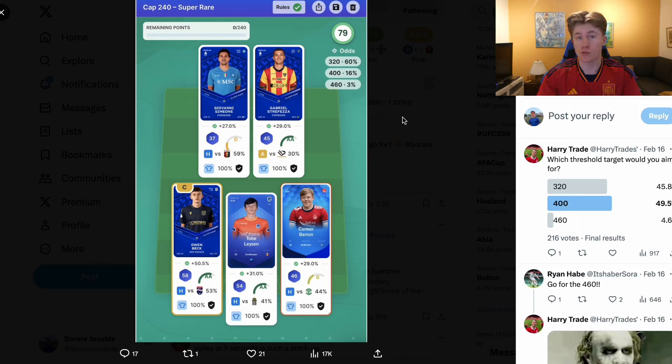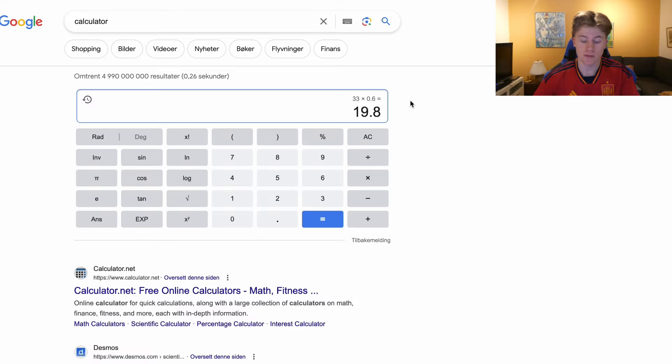Now using the odds percentages, let's say we play Cap 240 33 times — how much money will we win? The odds may reflect on how strong your team is; this is just a general overall example. If you have a horrendous team, of course this won't be the odds. Going to the calculator: multiply 33 by 0.6 because there is a 60% chance of hitting the Cap 240 threshold and getting the lower threshold target of 270 points. Multiplying 33 by 0.6 gives 19.8, so rounding up you will win 20 thresholds throughout 33 game weeks.